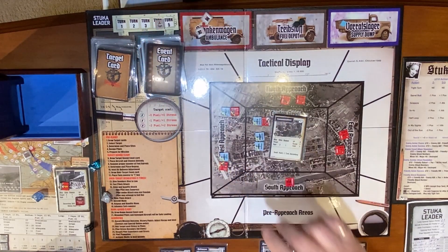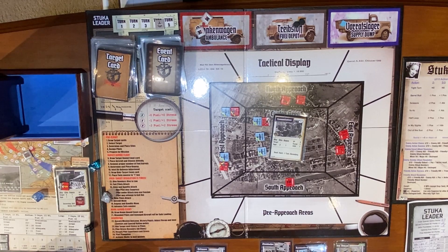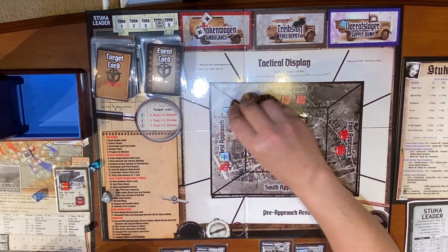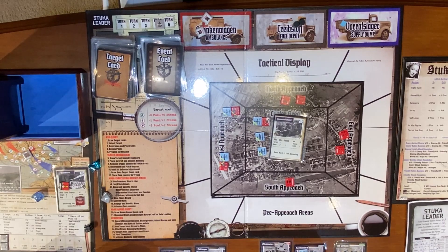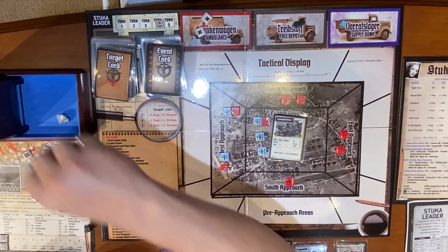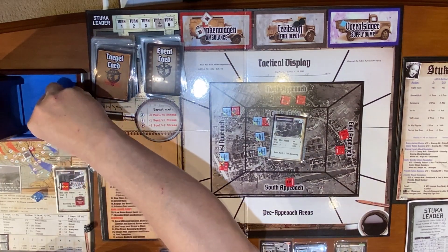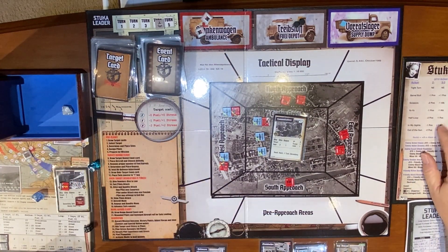Advance turn counter — we are now in turn four. Dive bombers dive to low — here he comes. Fast pilots attack, don't have any. Sites and bandits attack. He is zero, friendly maneuver is minus one so he's plus one on his choices — eight plus one is nine, so he is attempting an 'in my sights.' He is zero, Hecht is zero, robustness is one so he's minus one. He's doing his maneuver — zero, zero, friendly maneuver minus one, he's plus one on his action success.